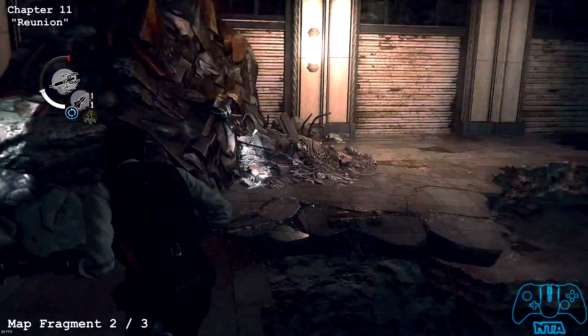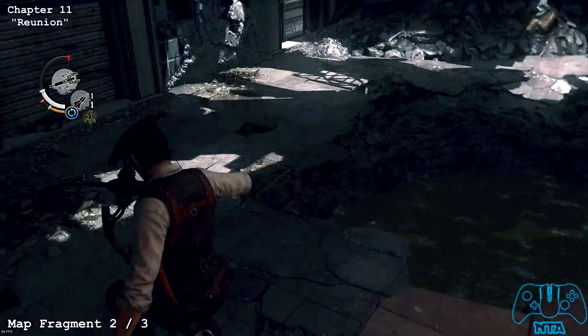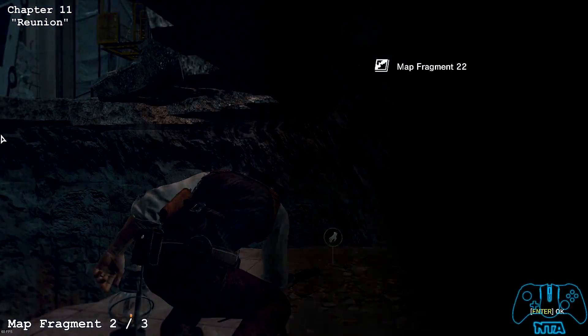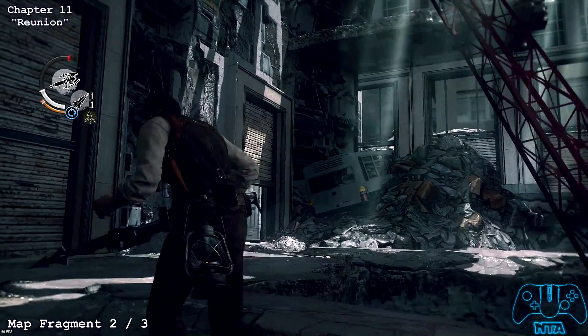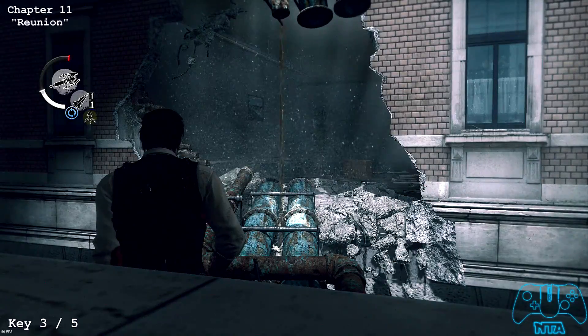Once you go across, you have to drop down as part of the story and go left as well. As soon as you drop down, turn around before you carry on to the next section. Once you go through the shutter door to the left of you, you will drop down right here.